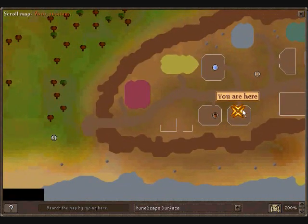Once you get down here, the bank is here. There's a pool up here that regenerates your energy for running — your stamina — and right here there's Lavender, so we can go out there and pick it.